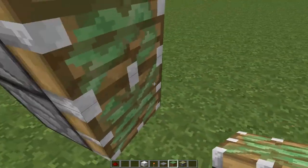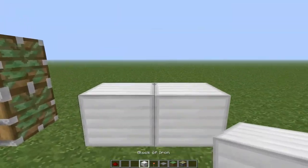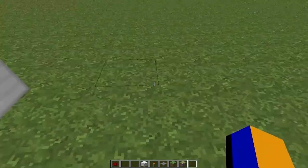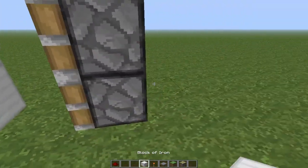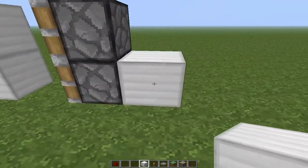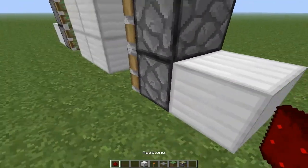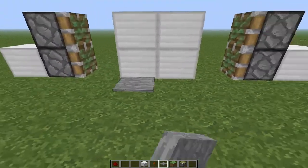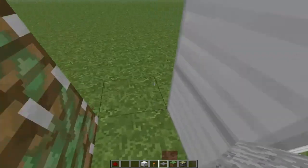First you place them, then you place the four blocks here with a space between them and the pistons. Do the same on the other side. You put a block here and a block here beside the piston nearest the ground. That's your basic setup. Once you've got this, you're ready to start.